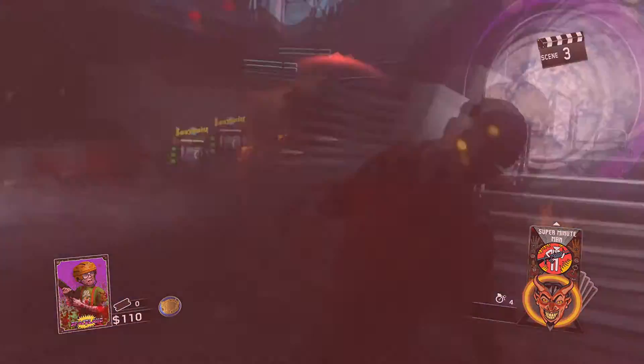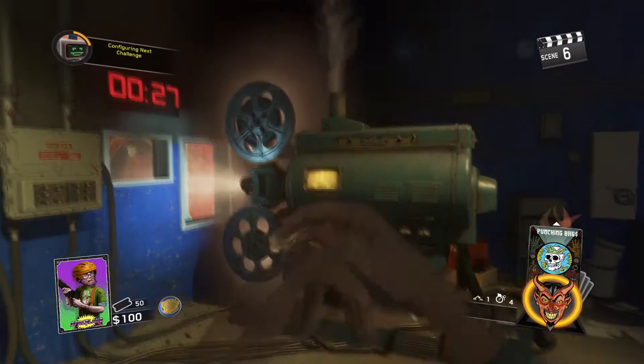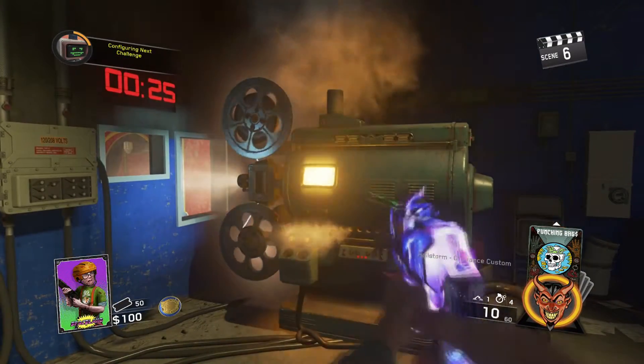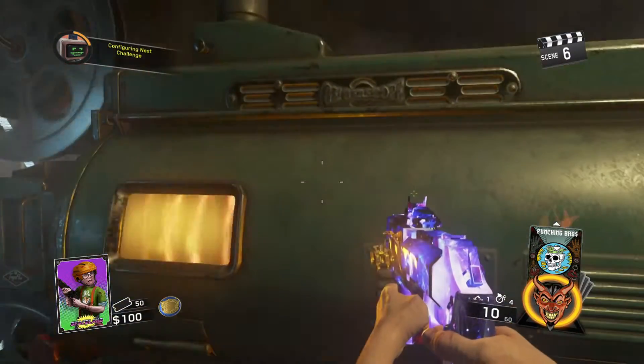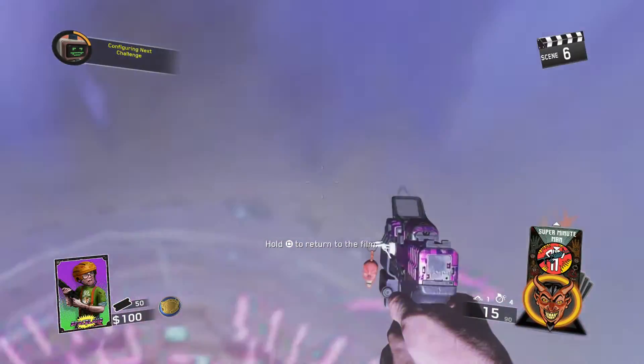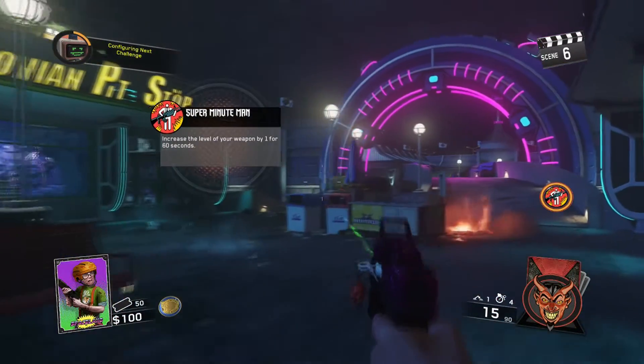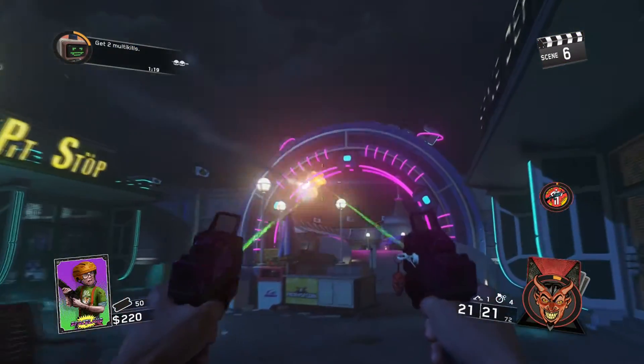What happens is the gun stays the same — it shows double pack punch. So what you need to do for this glitch is just pack punch the gun you want to double pack punch, then activate the Super Minute Card. After the card finishes, you'll get the double pack punch gun permanently.